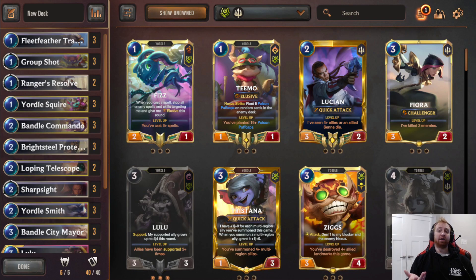The goal of this deck is to have as many attackers as possible and go super wide so you have more attackers than you have blockers. You can buff your whole field with Poppy or give your whole field quick attack with Yordle Smith, going for huge offensive pressure, and you can just rally and end the game.